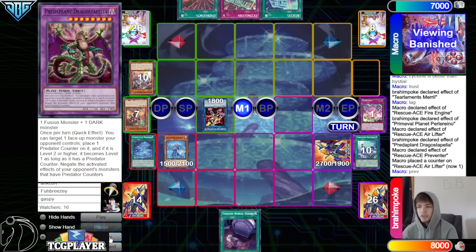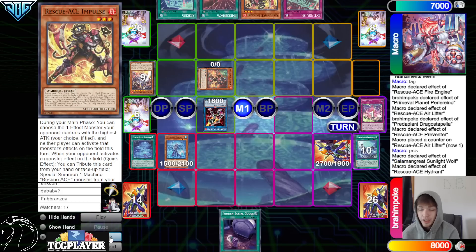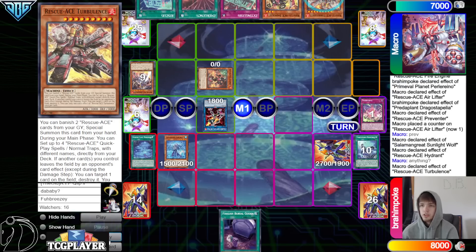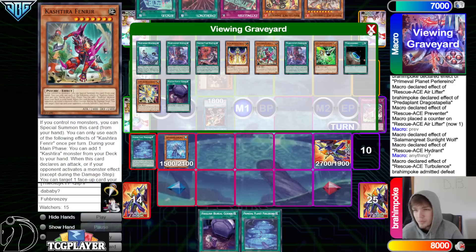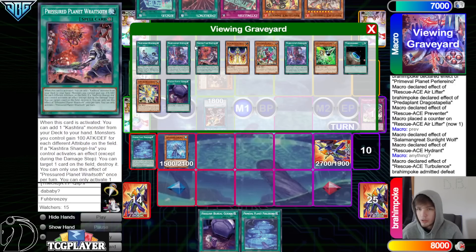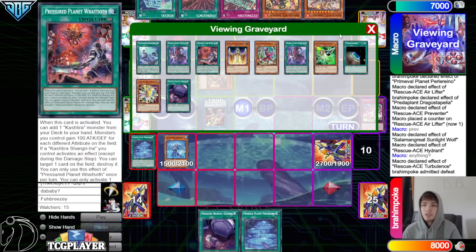Go to Sunlight Wolf. Preventer effect summons Hydrant. Sunlight Wolf effect adds back Preventer — very good add-back especially with Emergency. They grab Impulse and Hydrant effect searches Turbulence. The opponent would have to mess up pretty badly — they're not going to have Gain because Prosperity. But they're going to have a lot of interruptions set up, and Rescue is a pretty good interruption against this deck too. You could use it as a Book of Moon, a Fire Engine for more engine, or take a body in response to a Tier effect.